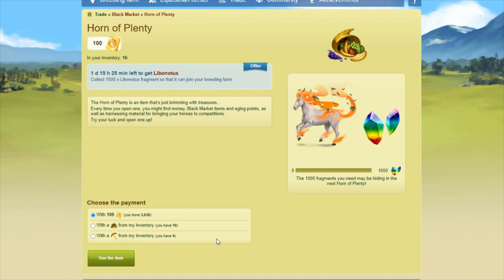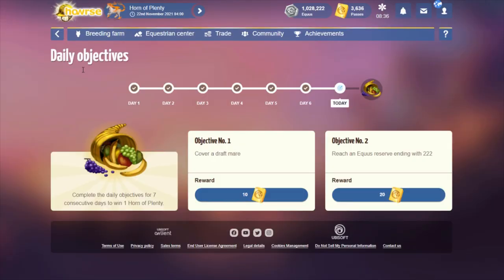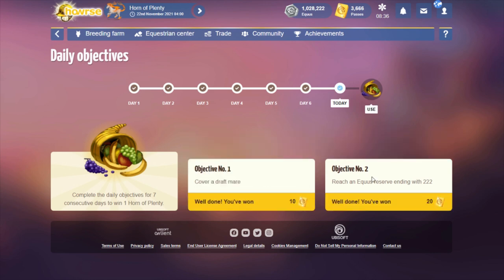So let's start opening Hops. All I have are 16 — that's all I'm limited to. Actually, that's not true, because I do have my Daily Objectives page open and my Objective Hop available. So that's 17 Hops. Hopefully we can get him.